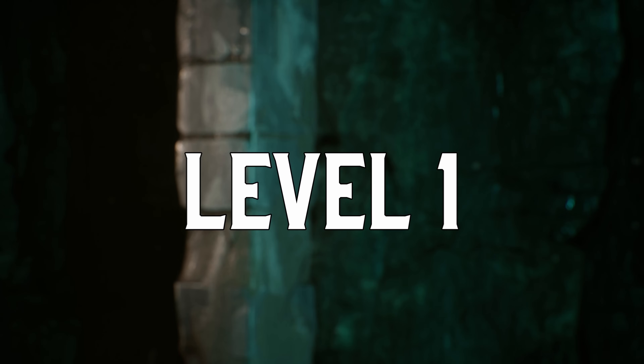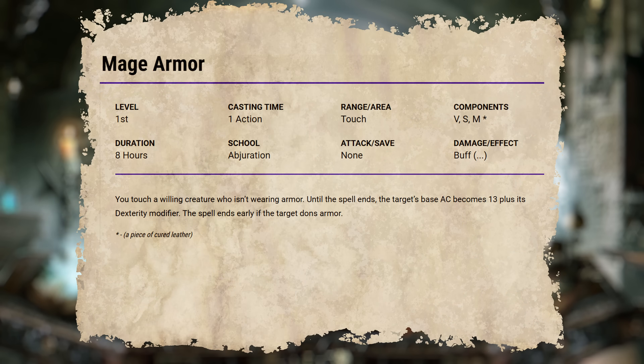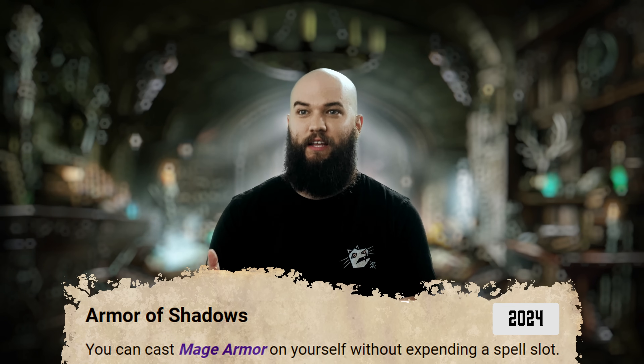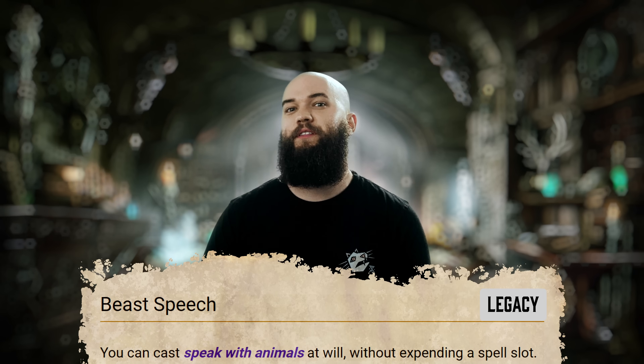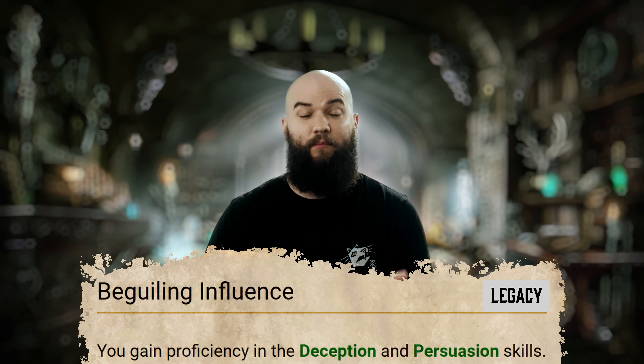Starting at level 1, let's begin with Armor of Shadows. Casting Mage Armor for free this early in the game is definitely going to be a nice boost for your Warlock, especially if you're going with a melee build, but it probably isn't what you should be taking your first invocation on — save it for a little later if you need it. Next, Beast Speech is our first available Legacy option that grants you the ability to cast Speak with Animals without using a spell slot, but you should almost never take this one. Beguiling Influence is similarly pretty obsolete, even if gaining proficiency in Deception and Persuasion skills seems like a nice option for a Charisma-based character.